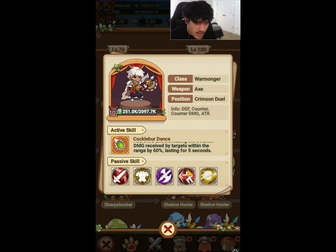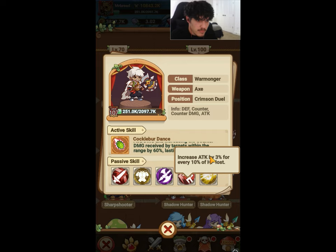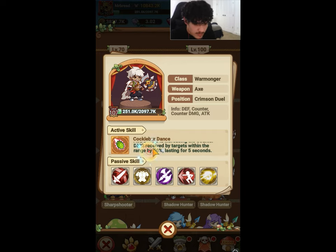Then you go into the warmonger, and once you're in this class your last passive increases attack by 3% for every 10% of HP lost. So if battles are getting tight and you're even with your opponent, this passive skill might just get you the win — if you're both down to around 5% health, you might just be able to beat them because of this.